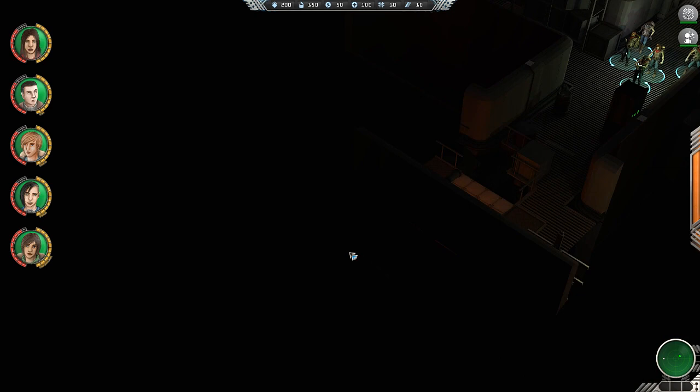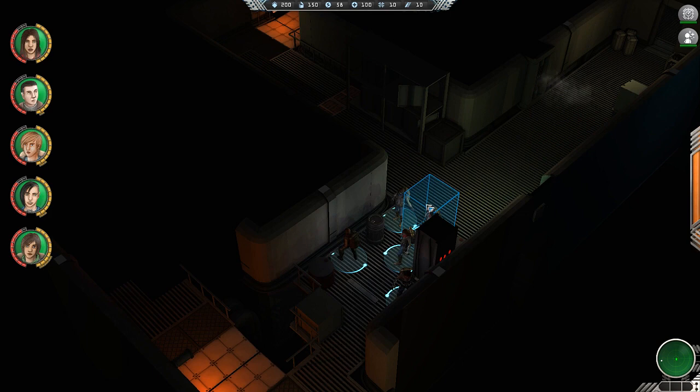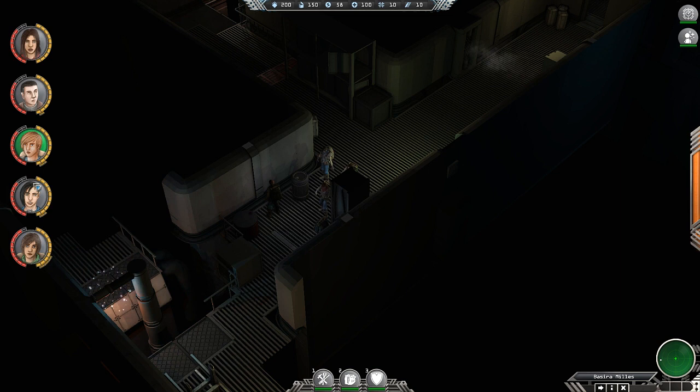Alright, we're out of the way of that. Somewhere off on the left here is going to be my objective. We got resources from over there. Let's try selecting an individual character — so F1, or click on their portrait. So this is Louise Astini. She's kind of irritating.